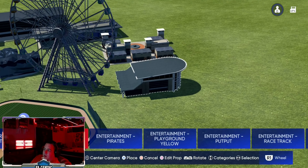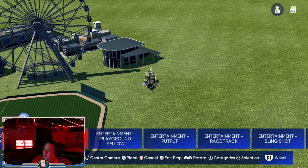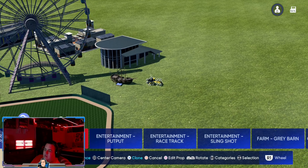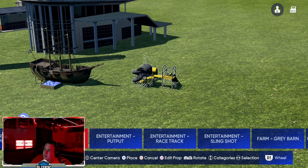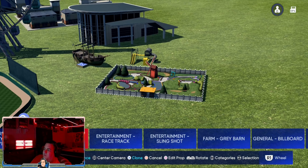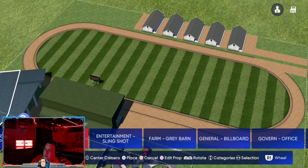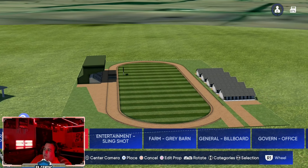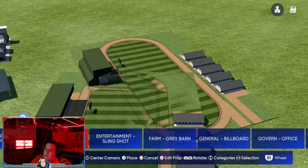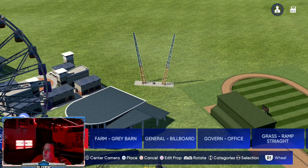We have a performing arts building, another smaller building. This next one is called 'entertainment pirates' — a pirate ship, big win there for the pirate fans or Sea of Thieves players. We've got a little mini playground, mini golf — Pirates Cove is now here on MLB The Show. This is a horse racing track, interesting — it's got the stables in the back. Another one of those rides you'd never get me to go on.